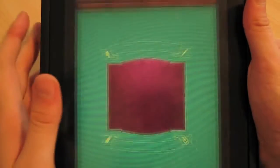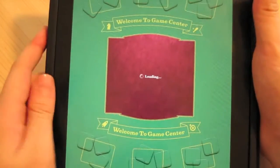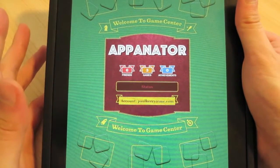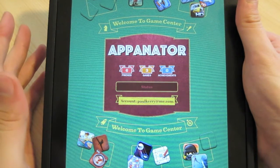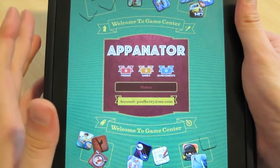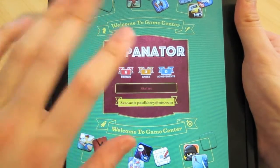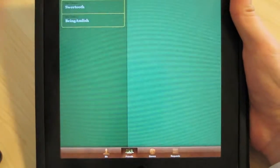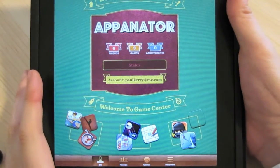We've got Game Center here. It doesn't really work so much with iPad games as yet. If you want this to work, you have to use iPhone apps to access Game Center on the iPad in beta mode at the moment. None of the iPad games seem to connect — even Real Race doesn't seem to connect to the iPad version of Game Center. But you can view all your stats, achievements, and friends on here, so that's not a big deal.